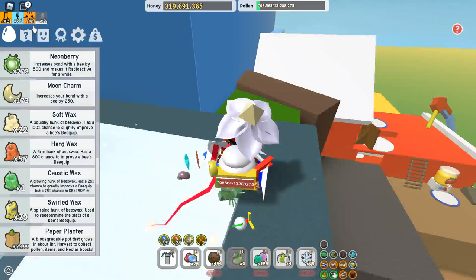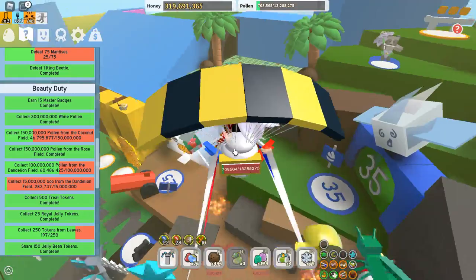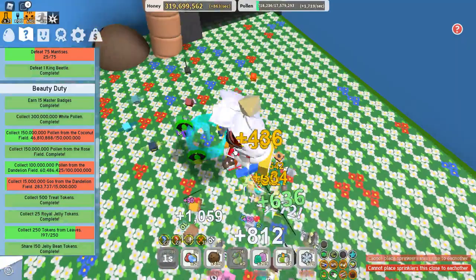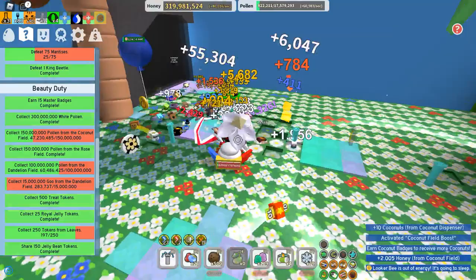We should start grinding out quests first. Let's do pollen from the coconut field while the coconut crab is not defeated. Let's place down our sprinklers here. By the way, I did a test video so this one shouldn't sound or look like crap. We just hit the coconut dispenser. Let's start grinding.